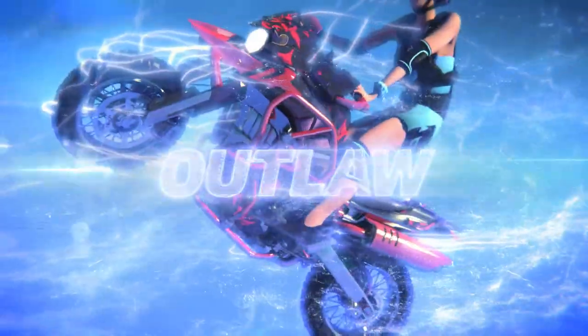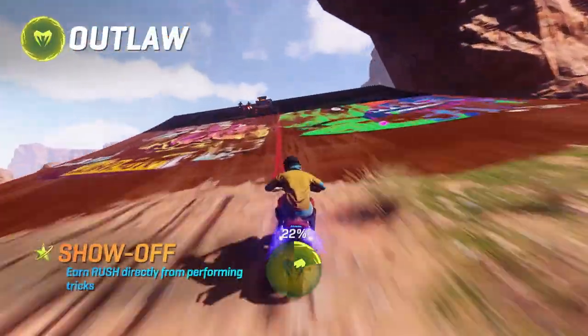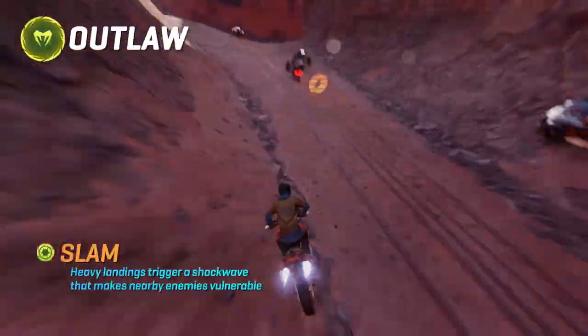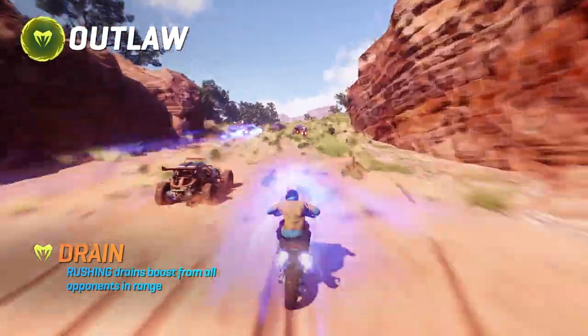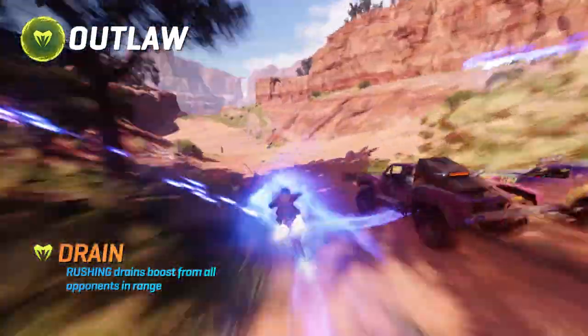Outlaw. Equip to take, take, take with style and authority. Show off. Fuel your rush tank every time you land a trick and live to tell the tale. Slam. Hit the deck with full force and send them on a sudden diversion. Drain. Activate rush to make your opponent's hard earned boost disappear right before their eyes.